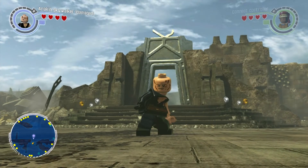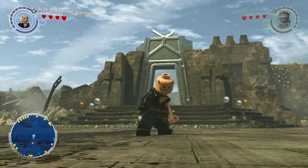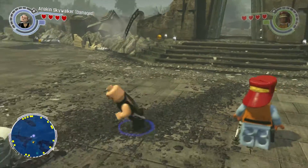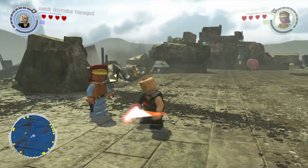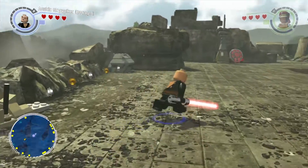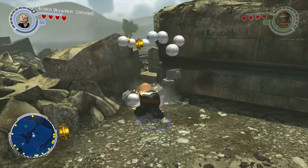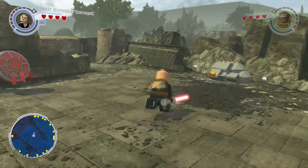First up we have Anakin Skywalker, the damaged version — like when he's fighting on Mustafar, falls in the lava, gets his legs chopped off, becomes Darth Vader. I think it's pretty cool. He has one arm that's like half injured, broken or something. He's got the red lightsaber, Vader's lightsaber, which is really cool.